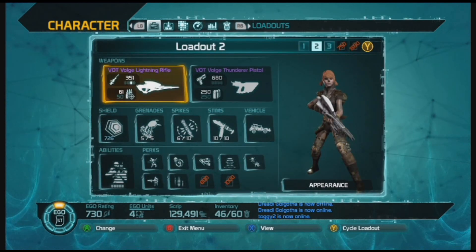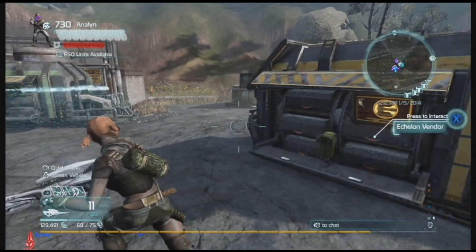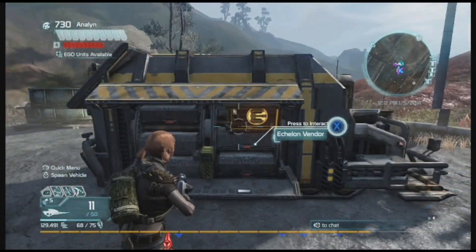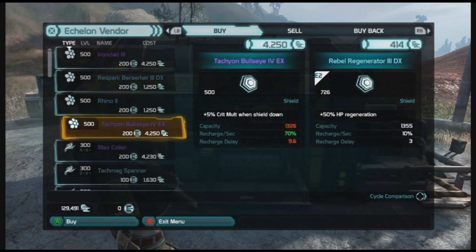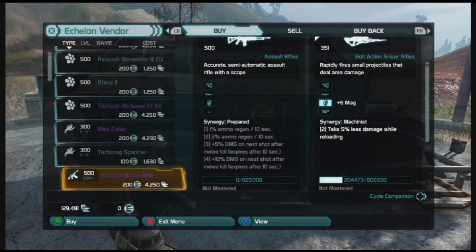It doesn't matter if it's a vendor synergy or a synergy that comes directly off the weapons. Vendor synergies - certain vendors will have different synergies on their particular weapons. Let's go down to the Frontier Battle Rifle. Check this out - this has the synergy Prepared. This is a four-step synergy, so that means you need mods that have the synergy type Prepared in order to activate it.